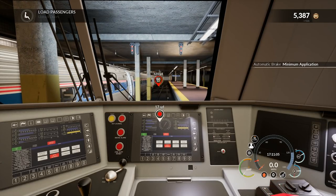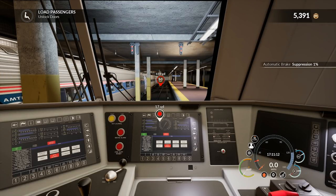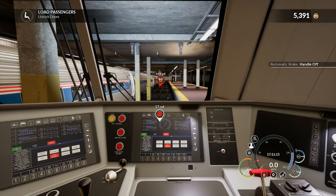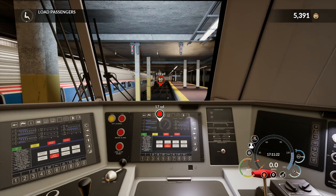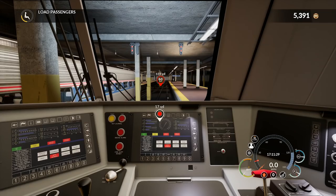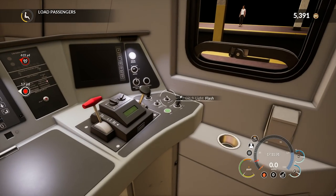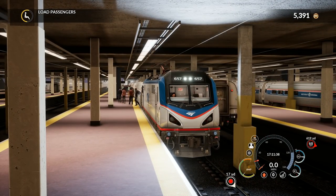Those brakes are insane. We're going to make sure our brakes are set — full service. Let's go ahead and unlock the doors on the right, and that is that. Very nicely done. We almost had it taken care of, and then we kind of screwed it up. Let's turn those ditch lights off. Yeah, we kind of screwed it up getting into Penn Station, but that was to be expected.